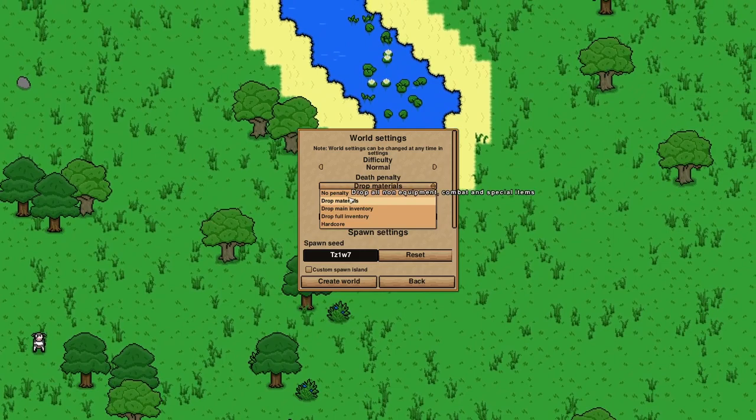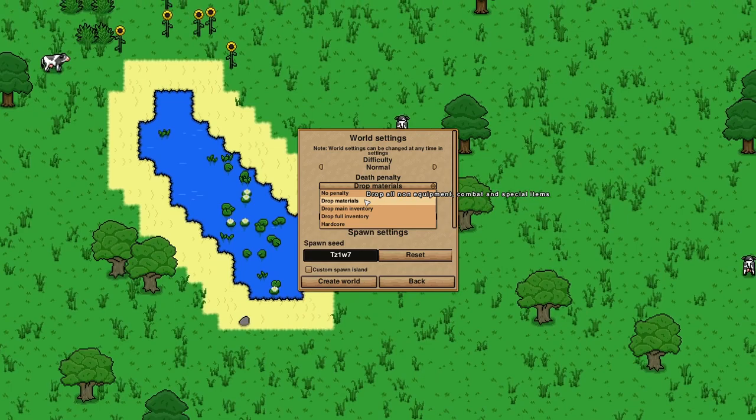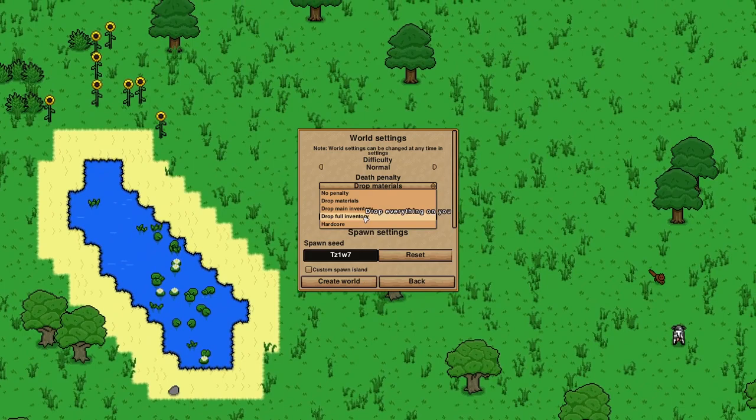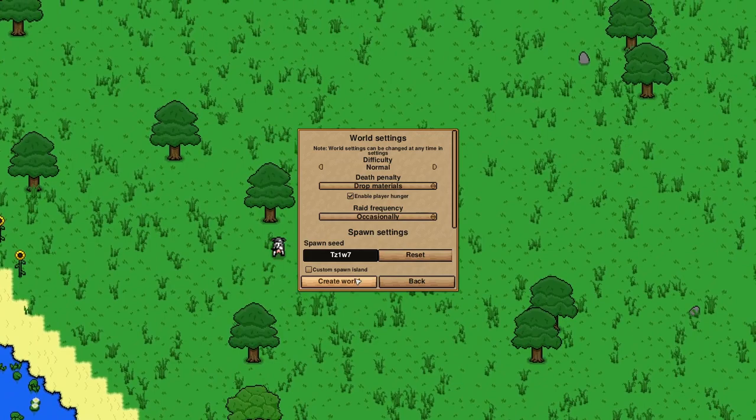Now, world settings - difficulty normal. This is one I gave a lot of thought to. Normally in Terraria standard mode you don't drop anything except your coins, but this one is set to drop materials, which would be like medium core. You can also have it drop your main inventory or full inventory - meaning like all your gear. This is just mats - I think we'll stick with the default. It's a bit of a headache but that's the way the game's meant to be played.